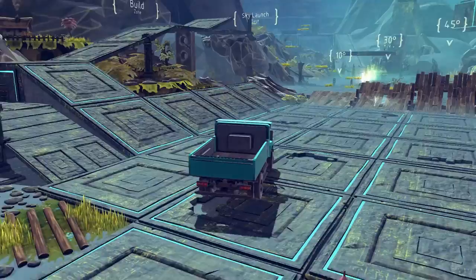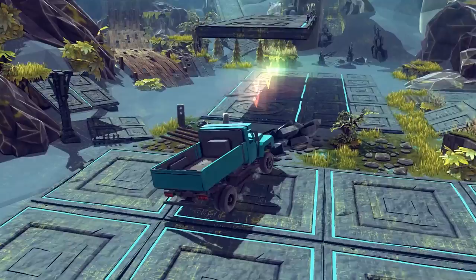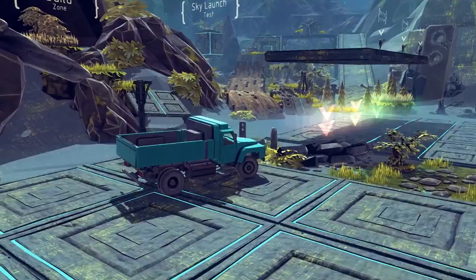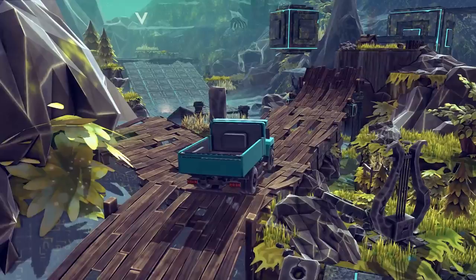A sky launch test sounds really fun. I don't think that's up here. How are we gonna get over that? We're gonna do the 10-degree jump because I don't want to destroy my vehicle — we should be able to get quite a bit of air anyway. What is this over here? Oh, this must be the compression test — 8 meters from the ground, 10 meters from the ground. That's just gonna destroy me. I don't know who would want to do a compression test on a vehicle unless you want to see it get destroyed, so we're gonna do the sky launch test because that sounds like a funner way to destroy a vehicle.